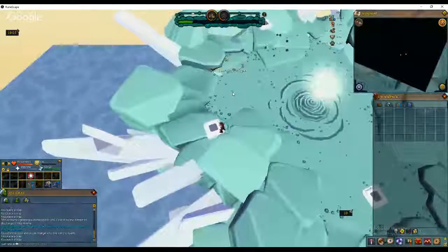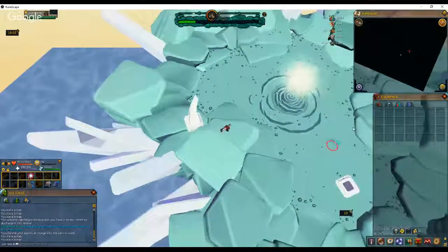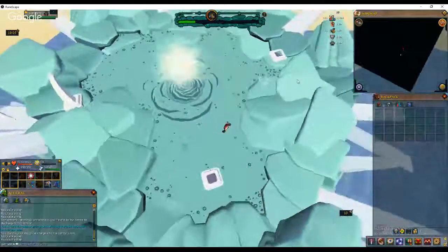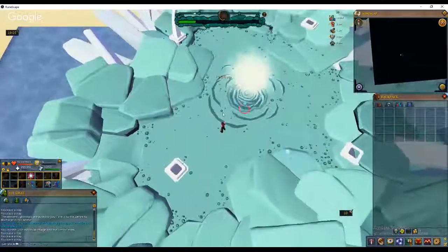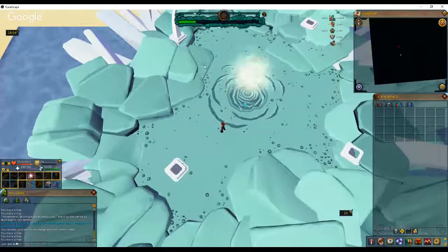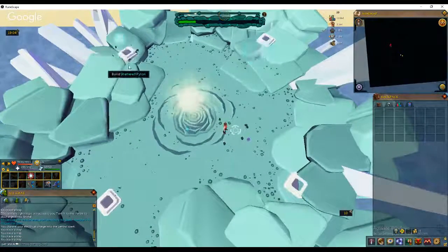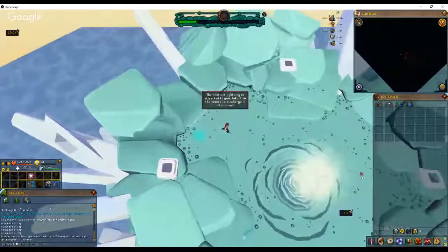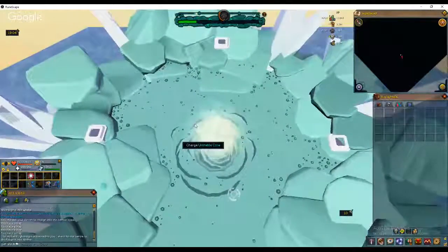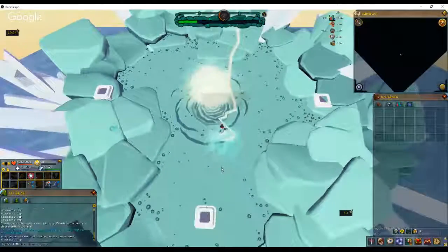There are agility and other types of obstacles, and there are some things I haven't figured out how to do yet - I'll tell you when that one comes up. The maximum, if you get everything to 100 percent, is a thousand points in this distraction and diversion, which you can spend in the Wizard Chambers shop. You can also play this game once per hour - unlike most other D&Ds, there's no daily limit or anything like that.